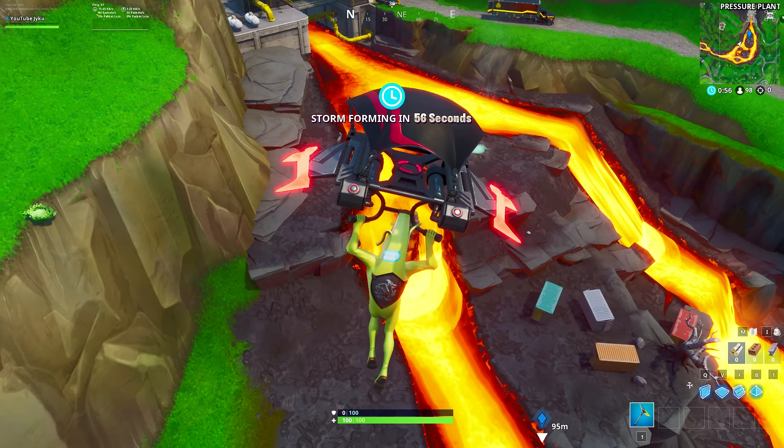Once you've done that, jump out of the battle bus, head towards our marker, and once we approach it, you'll notice on that island there are some sea containers. Just in front of those sea containers will be the Fort Byte. Go up to it, use the Rock Love Spray on the ground or the wall just in front of the Fort Byte and it will become available to collect.